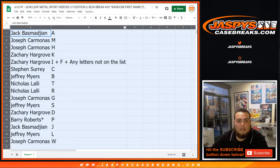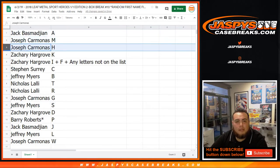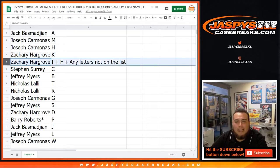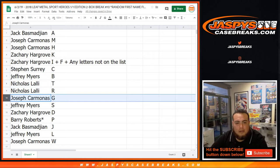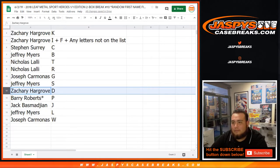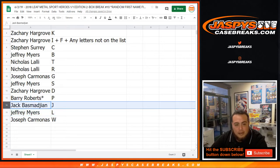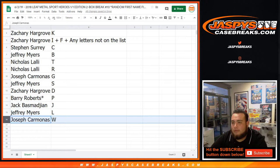Jack, you have letter A. Joseph C with M as well as H. Zachary, you have K. Zachary, you have I, F, and any other letter not on this list. Stephen, you have C. Jeffrey M with the B. Nicholas L with the T and the R. Joseph again, you have the G. Jeffrey with the S. Zach with the D spot. Barry last spot Mojo P. Jack with J. Jeffrey with L. And Joseph with W.